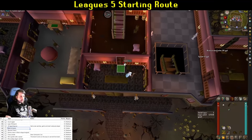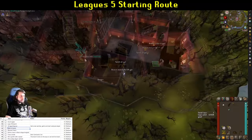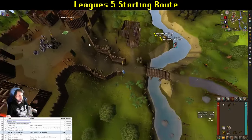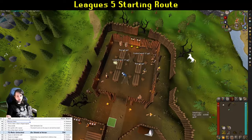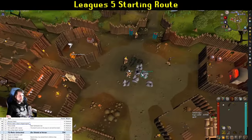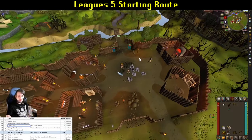Up in Draynor Manor, your only goal is to get a chair to follow you around — just run around until it happens. Once you've got one, head around the back and run up towards Barbarian Village. Enter the Longhall, grab a pint from the table and drink it for another task. Then head down through the Stronghold of Security to grab your fancy or fighting boots, get the 10k, equip the boots for another task. You know how to do that part.